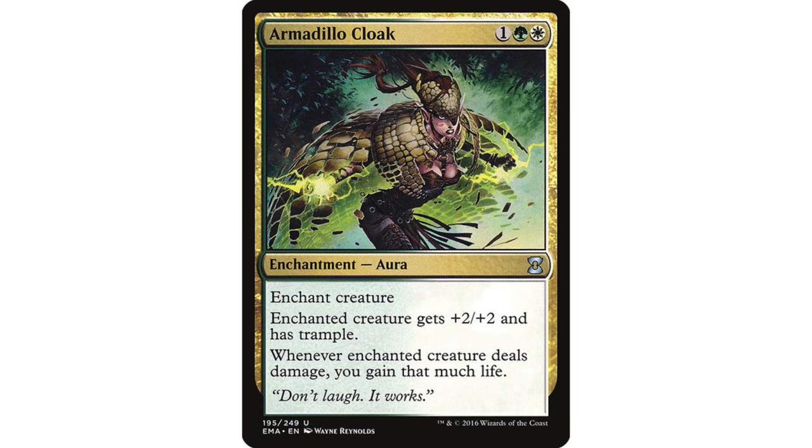This is not even lifelink — important distinction. This is a triggered ability that effectively does the same thing, except these triggered abilities can stack, and they also stack with lifelink. Lifelink, if you somehow give a creature two instances of the keyword lifelink, it doesn't do anything extra — it changes the way that damage is dealt, it's not actually a trigger. Where this is a trigger. So if you have two Armadillo Cloaks, you gain twice as much life. Or if you have two Armadillo Cloaks and lifelink, you gain three times as much — which can get out of hand quickly.